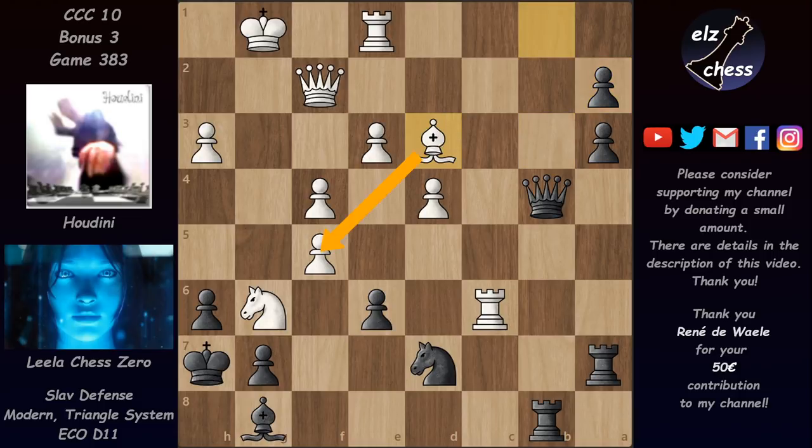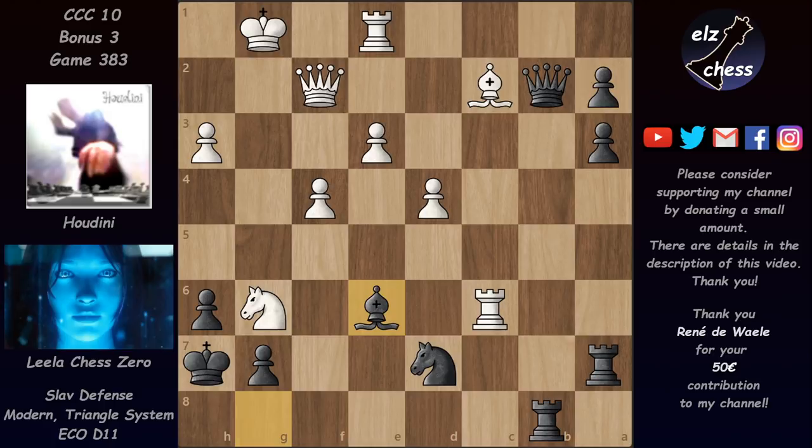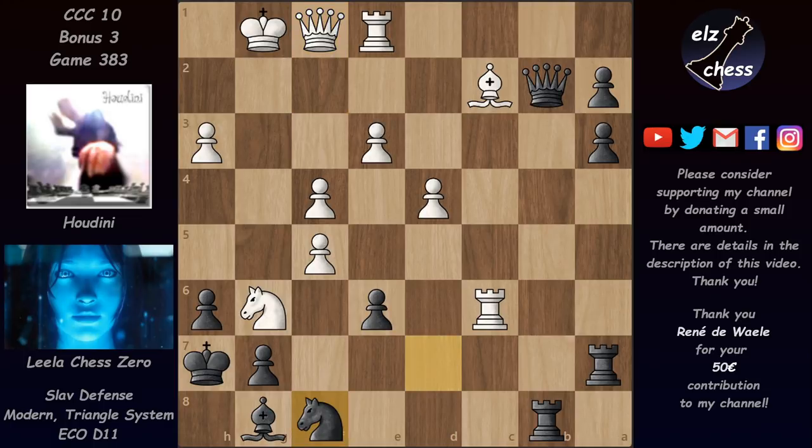Houdini played bishop d3, maintaining the bishop on this diagonal. Now came queen b3 attacking the bishop, bishop c2, and now queen b2 — Lila is already threatening to push this pawn. For example, there's no time for f takes on e6 because now the bishop could take on e6, and the bishop is immune because this pawn is threatening to go in. There's no perpetual either: after knight e7 the king gets out, after knight g6 he has king g8 and then king f7 — and Black wins.